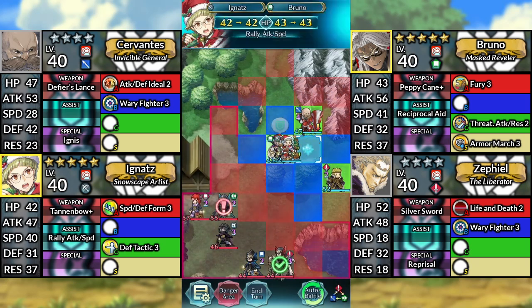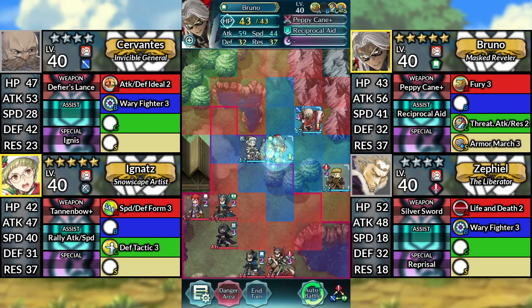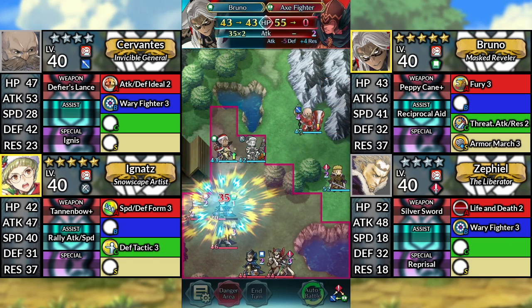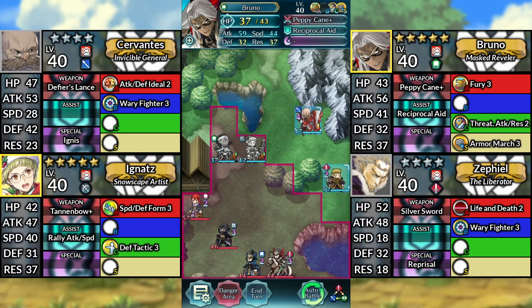For turn 2, move Ignatz to the left and rally Bruno. Move Bruno to the left and attack the axe fighter, then end your turn.